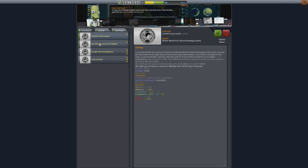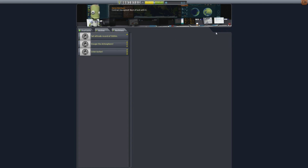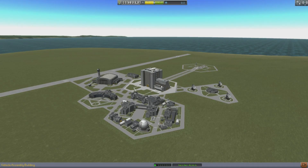You can accept contracts from various vendors. Initially when you start out, you will just have some people wanting to see that you can in fact launch a vessel and perhaps set an altitude record. And of course building these things is the same as before.